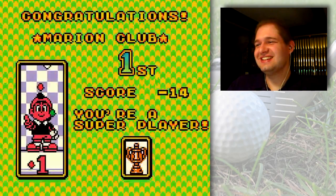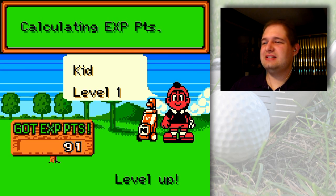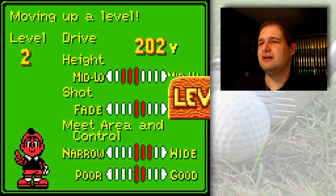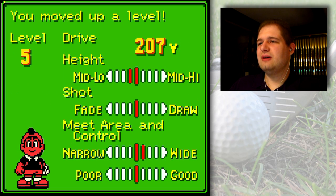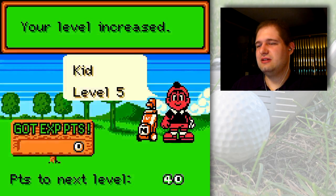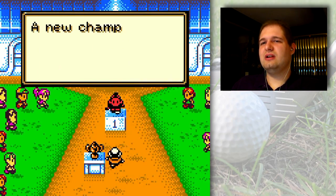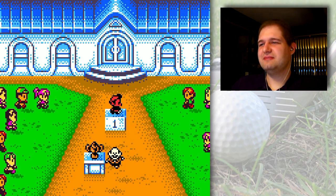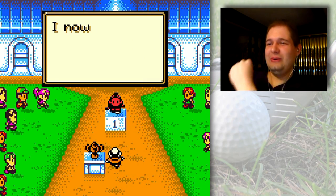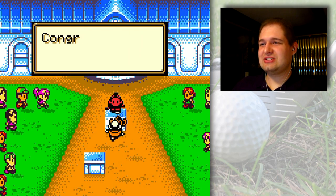You get experience points based on beating the tournament — the better you do, the more experience points you'll get. I got 148 for that round and got four level ups. I'm gonna get rid of my shot draw so I can get it straight, then increase my drive up to 207. The meat area and control stat is pretty handy but not really necessary early in the game when courses are easy — it basically gives you more forgiveness on mishits, so it's definitely something nice to have.